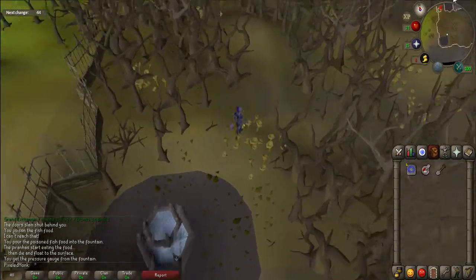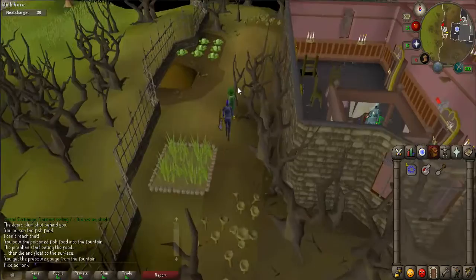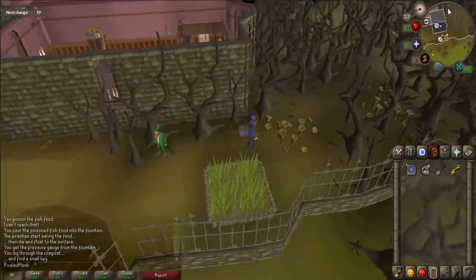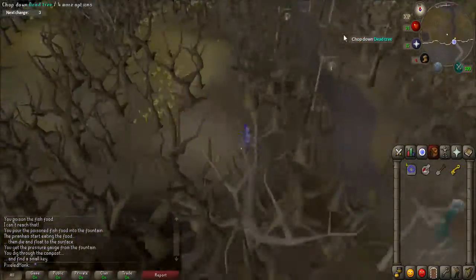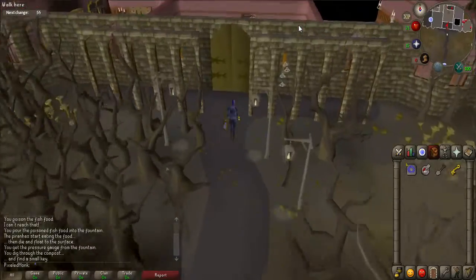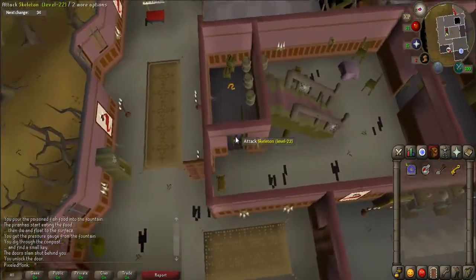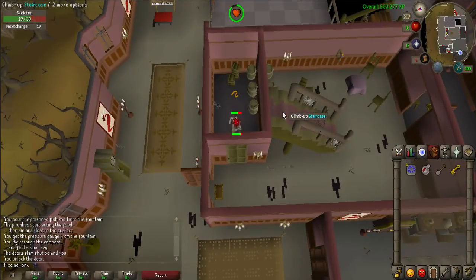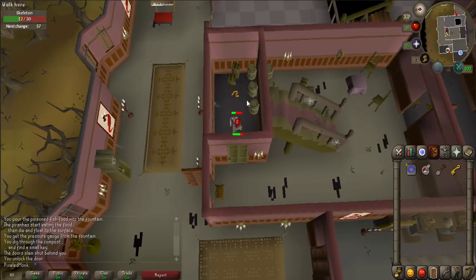Walk back slightly north past the leprechaun until you come across a compost heap. Search the heap to receive a key. You must now enter the manor again, so use the front door nearby and enter the main room with the staircase. Just behind the staircase to the north is a very small room with a level 22 skeleton inside. You must collect the rubber tube that is on the ground — it is up to you whether you want to fight the skeleton or avoid it.